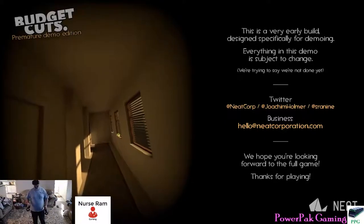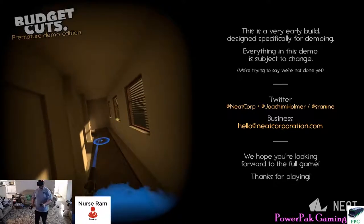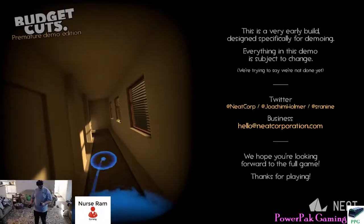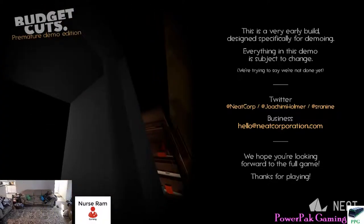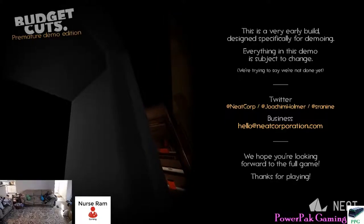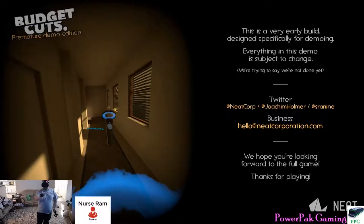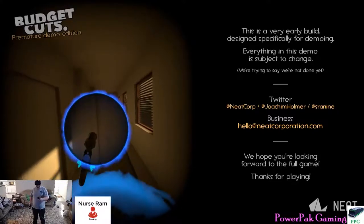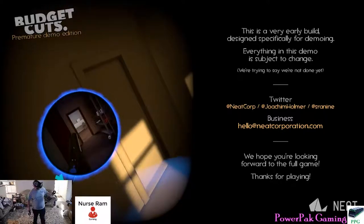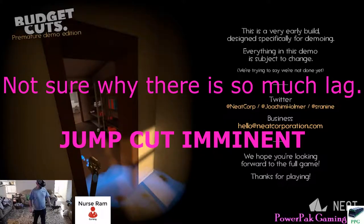So it kind of starts you in this little hallway. You've got your two controllers here. If you touch the top button, you can change between the mode that picks up items or the one that moves you around. You teleport by throwing this little ball out, and then you can see a little bit of where you're going to be teleporting to. You just push your little palm triggers to actually teleport. So this is how you travel.